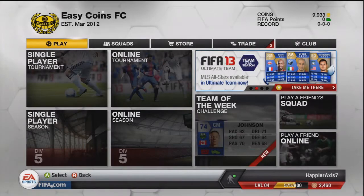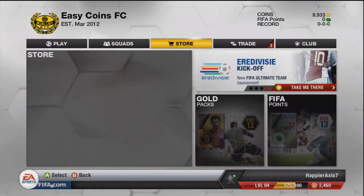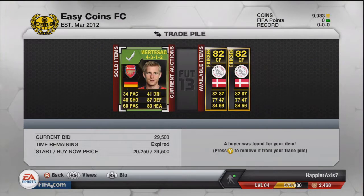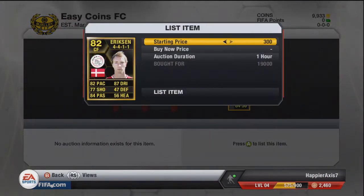Hey guys, Kenny here and welcome to Trading Team of the Season, Henri episode 2. We're starting the episode with 9,933 coins and as you can see all three players from the last episode have sold.